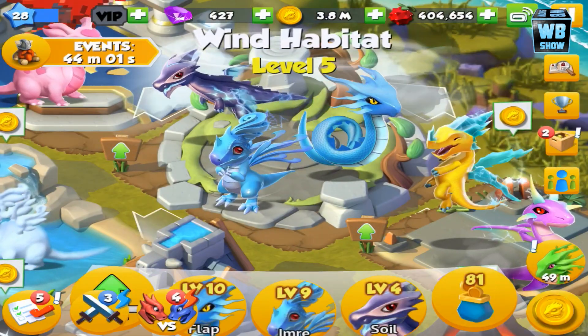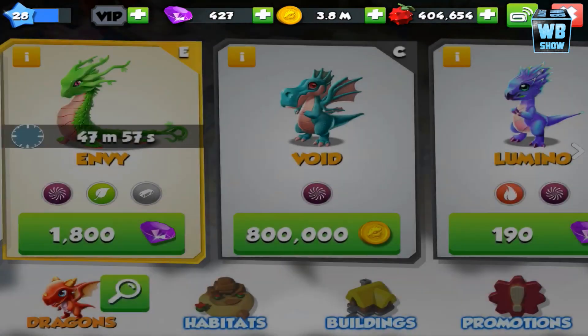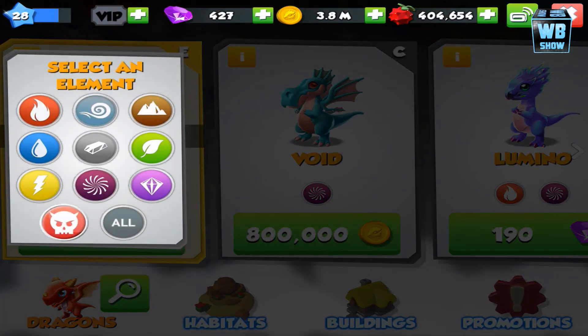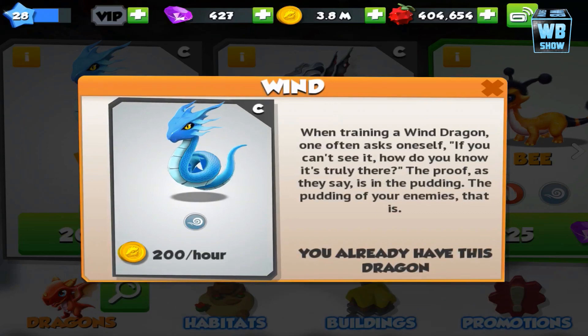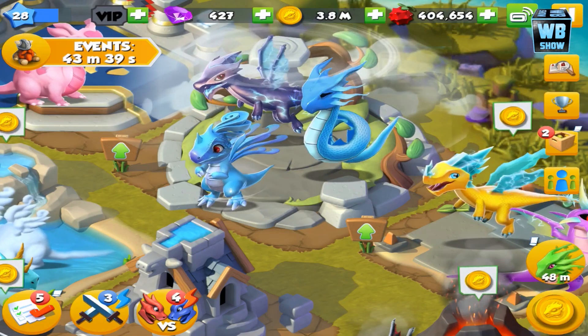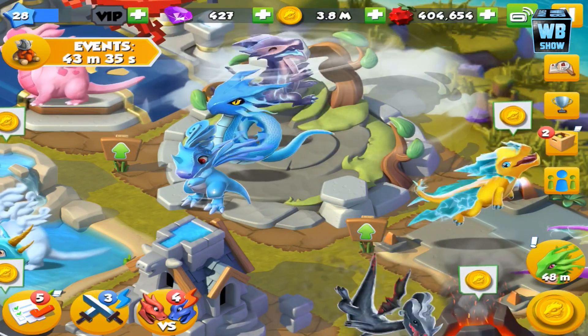Let's go in here because I don't remember the symbols. So here we are — this is the void dragon, you need one of those. You need one of those. And finally you need an air dragon. So what I used was the radiant dragon with the wind dragon. You can use another combination if you want.